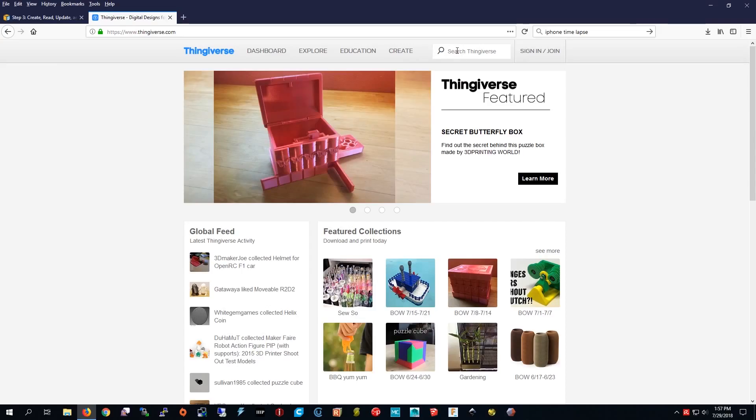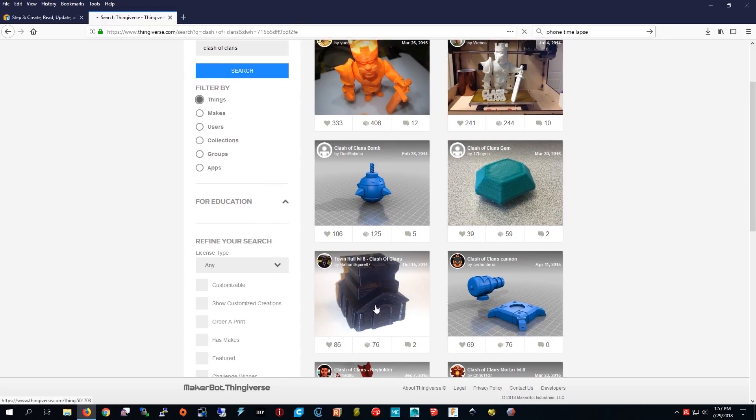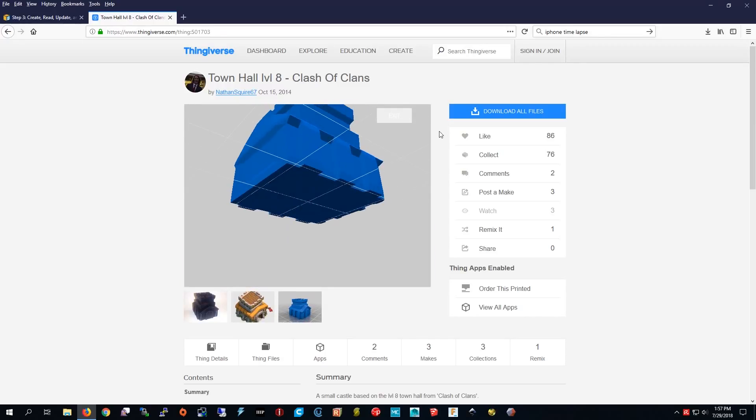I'm in Thingiverse and I'm going to search for Clash of Clans. I'm going to try to look for some easy models to do — I don't want them to take too long or be too hard. This Town Hall void looks pretty cool, I'm going to view it and see what it looks like.